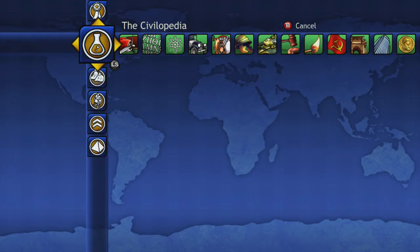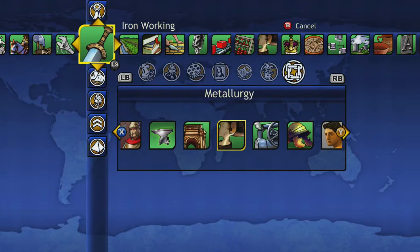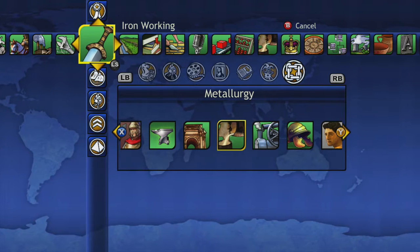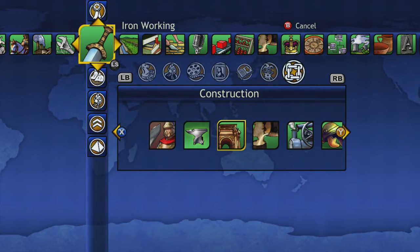Also, Iron Working doesn't give you just that. It also gives you the ability to go for Metallurgy. You can go directly to Metallurgy — we just saw what we got from Metallurgy — but that's only a personal choice if you need it, if you want to go for war or something. And we also have Construction.